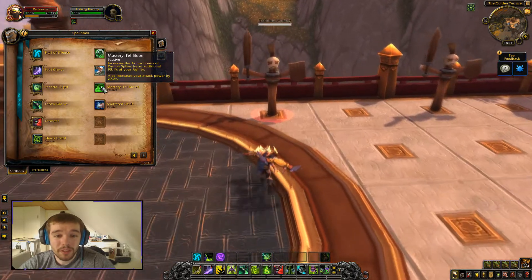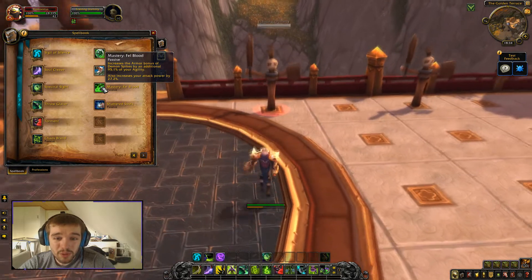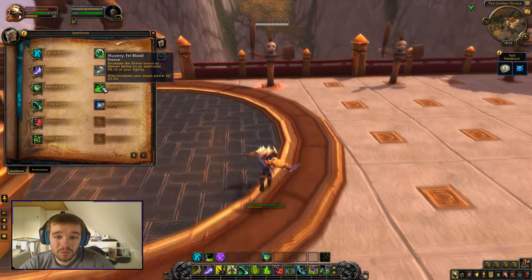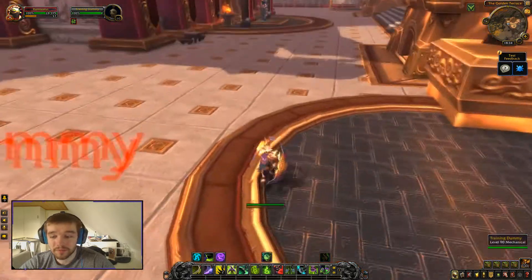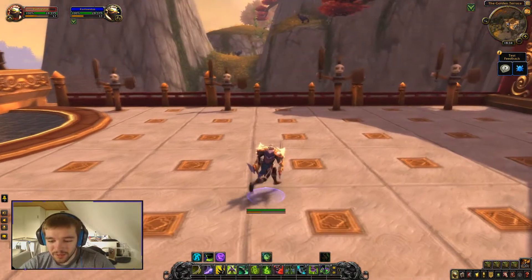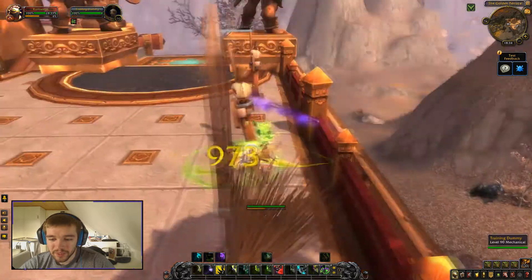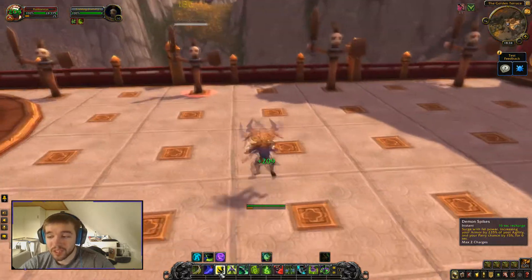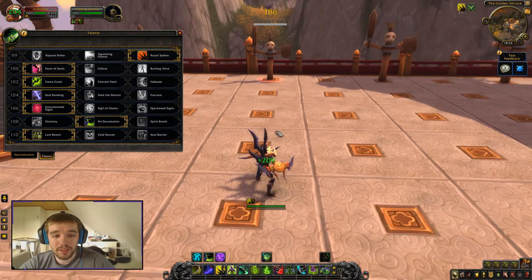Double Jump is available as well. Your Mastery increases the armor bonus of Demon Spikes by an additional 95% of your agility and increases your attack power. Overall in this build, it doesn't feel like a huge difference — we still use the same abilities and need to keep Demon Spikes up. Now let's look at the talents.